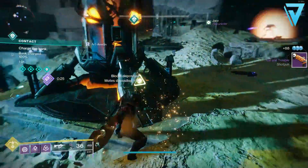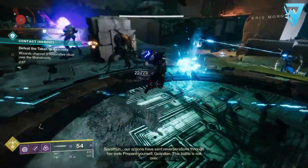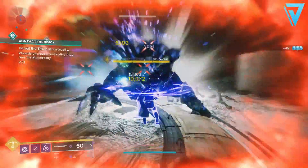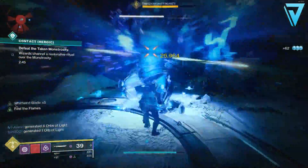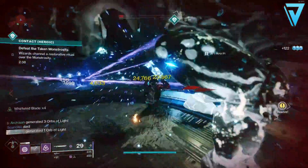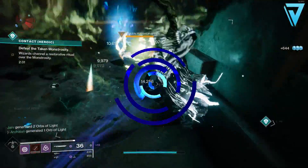Devrim is the only planetary vendor currently offering Season of Arrivals armor, so if you're not able to get a fireteam together for that raid or dungeon, or even if you're a new light player without access to those activities, be sure to pay him a visit to see if you can get some good stat rolls on an easily accessible armor set. If you've enjoyed the video, leave a rating down below — that super helps me out on the channel. If you're new here and want to keep up to date with all the latest Destiny 2 content, be sure to hit subscribe. I'll catch you all again very soon.